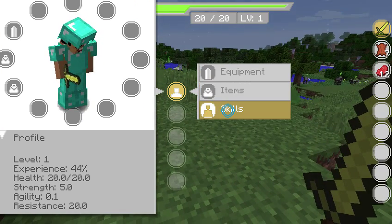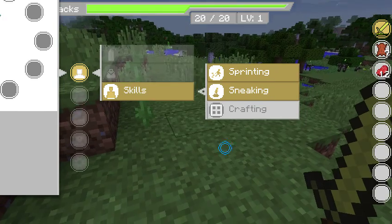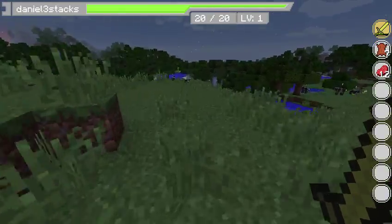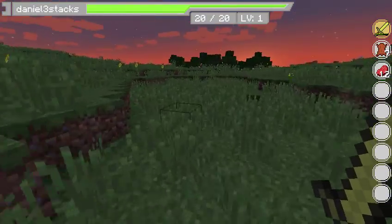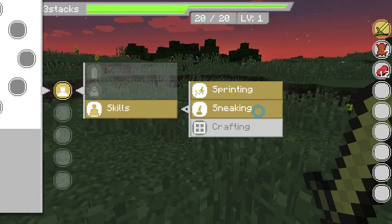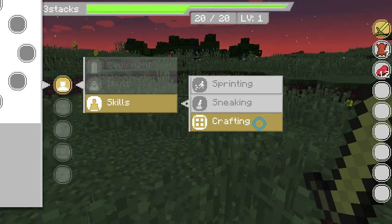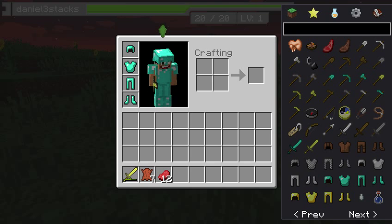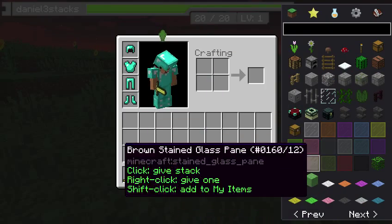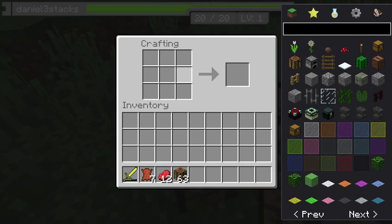You can go to your crafting from here. I just noticed you can make it so you automatically sprint by going to your skills and clicking on sneaking or sprinting — I assume sneaking will do the same for sneaking. Then you can click on crafting and here you'll be in the crafting menu. If you click on a crafting table, it'll automatically just open the crafting table — there won't be any confusion there.